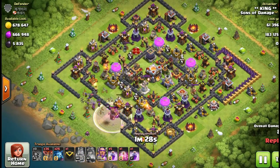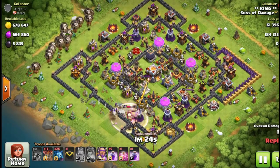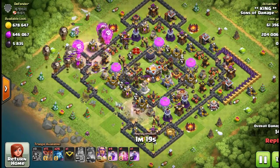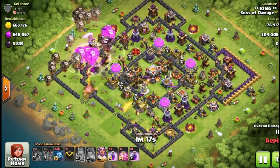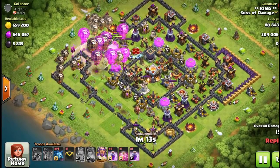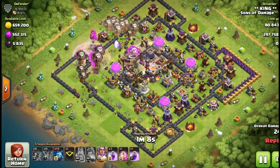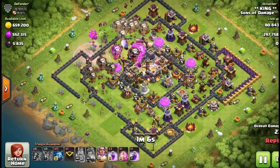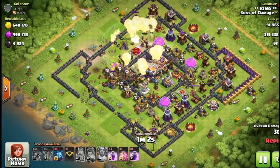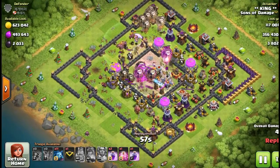You can see the way he does these attacks — these are not super surgical attacks. He comes in from several different areas. This is mainly a smash and grab type of attack, and what you have to pay close attention to is where the air defenses are, where the wizard towers are, and be very careful with your spell placement.